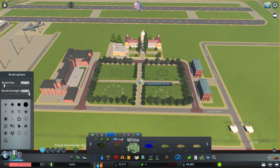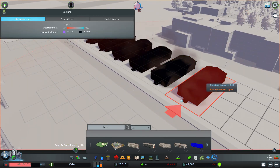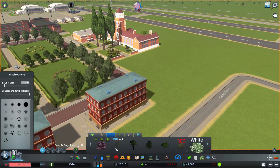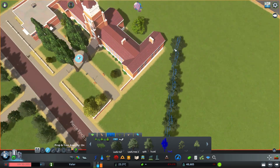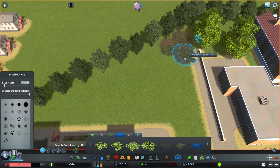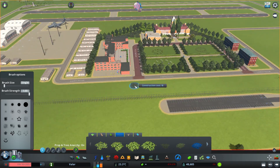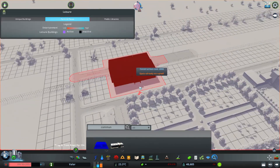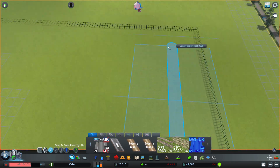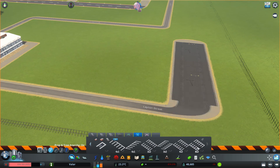I added in a few more military base buildings for where people would get off the planes and get processed — temporary accommodation, officers' mess, all kinds of basic functional buildings. Then I tackled the flat green areas, which I hate leaving empty in my city as they look bland. I filled in some of it with trees, but I didn't want it to look overgrown since you'd expect an RAF base to be immaculately kept. So I had to find a compromise on that.